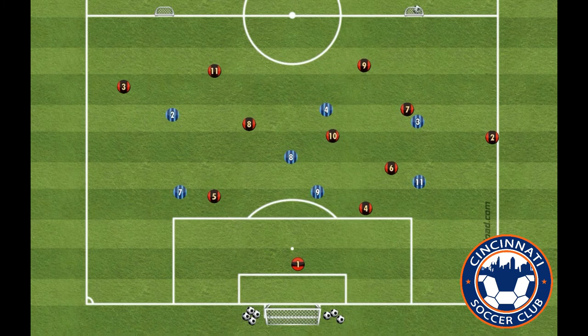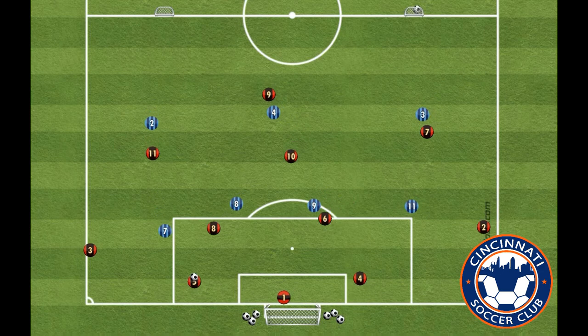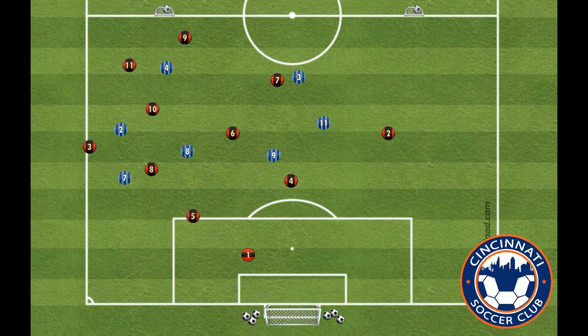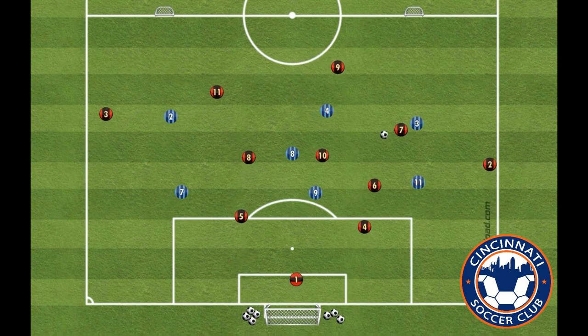Notice that the wingers don't start completely wide. This gives them the option to show short to the middle midfielders or get wide as the outside back receives and opens up. Be patient — back passes are more than fine. Keeping possession is what's important for our team.